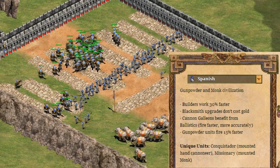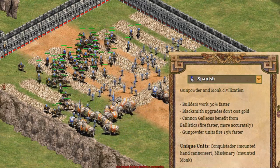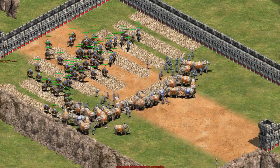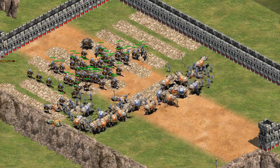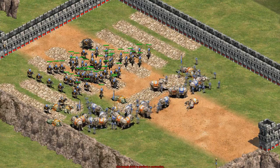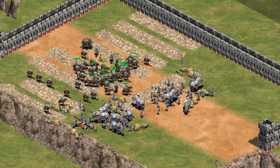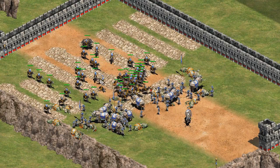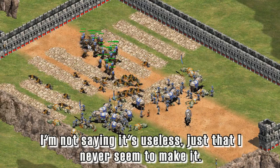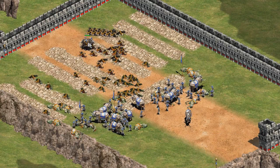The Spanish also have a second unique unit: the missionary from the monastery. It's basically a mounted monk, but way worse — its conversion range is less, it has speed, but it can't pick up relics. In all honesty, this footage was made solely for this video, because I've actually never used a conquistador in a real game. I just don't really see the use for it; maybe a deathmatch pro will tell me there is one.